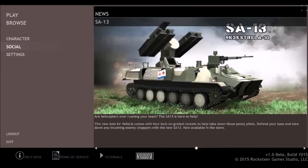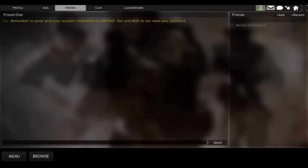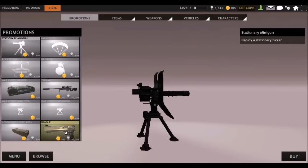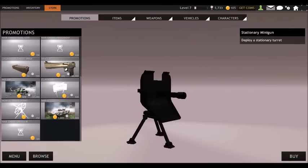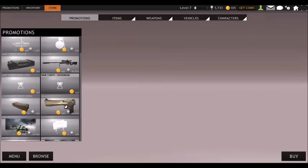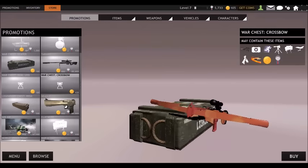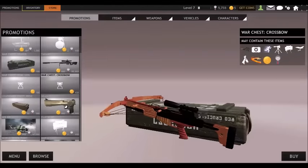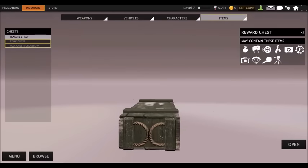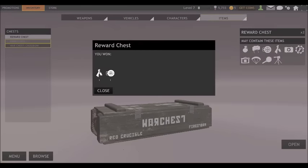Of course, because you can't open or buy any war chest while in a game, you need to leave the game. Then go to the store, go to Promotions, and take whatever chest you want. For example, I'm gonna try the crossbow — just buy it, nothing special about that.